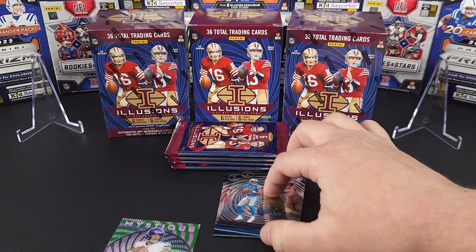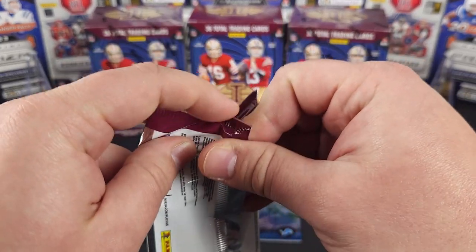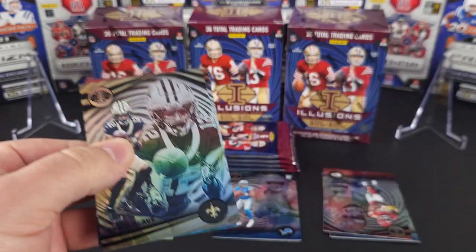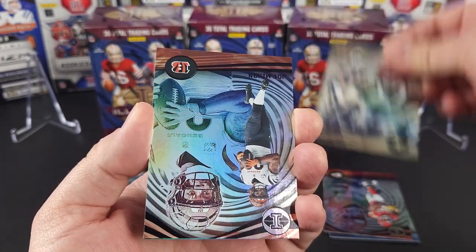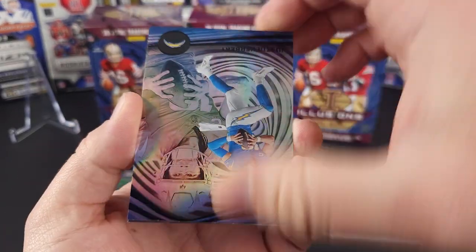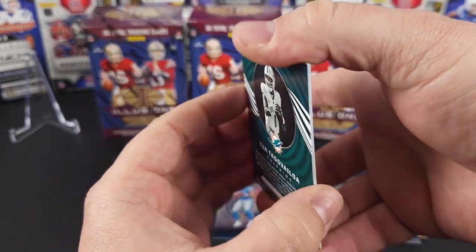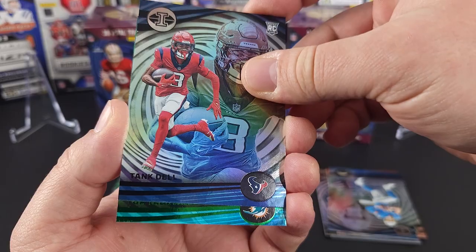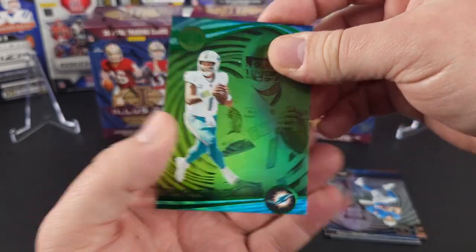The numbered cards are going to be on a red called the Ruby, so hopefully we'll see something like that. Chris Olave. Joe Mixon. Justin Herbert. Got a rookie here for the Cardinals, Clayton Toon. Another rookie here — the Texans. Tank Dell. And this is the Emerald variation — Tua. That's it for that pack.